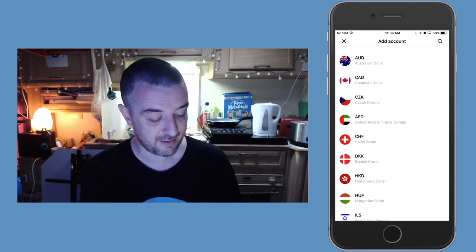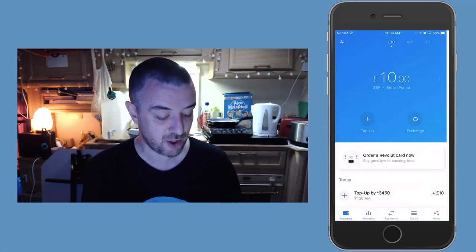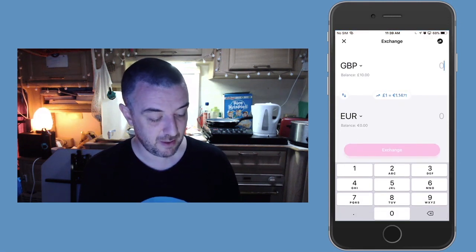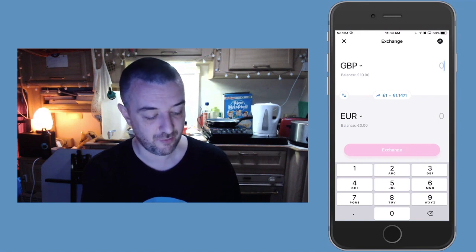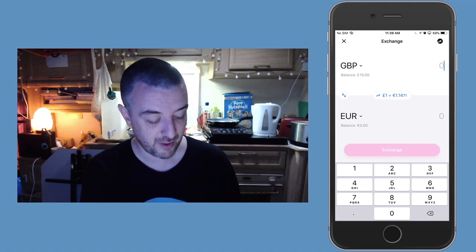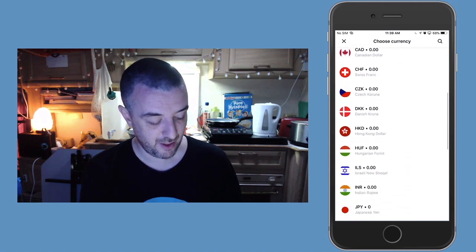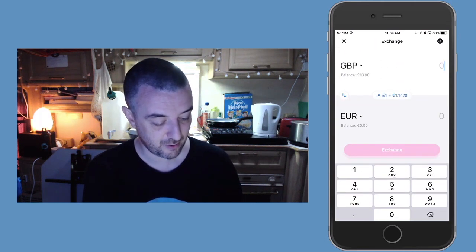So I'm guessing that you actually have to buy or exchange. Let's see — payments, exchange. Let's do the exchange. So GBP, and you can see in the middle there it's got the TransferWise cost of what that's going to be from a pound to euro, and it's in real time. I wonder if I go to GBP, other... so there's the other. I don't see the cryptocurrency.